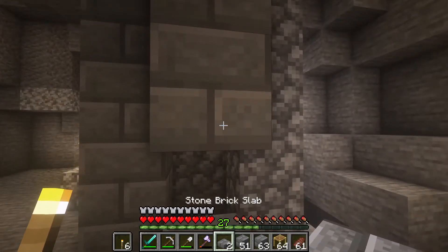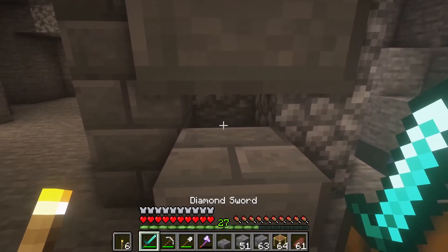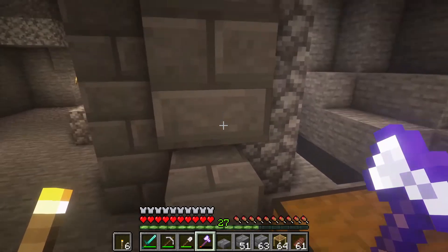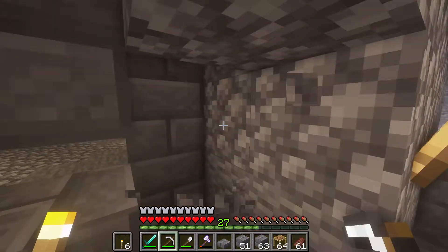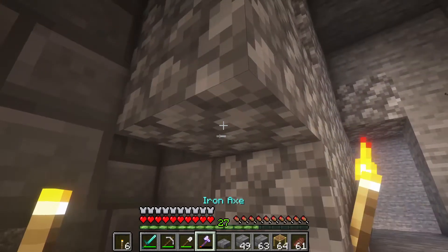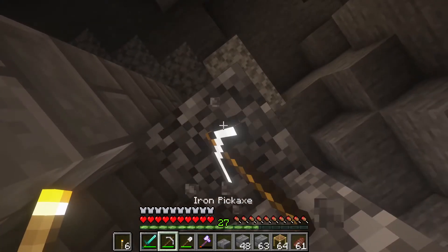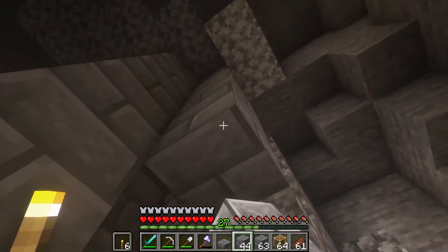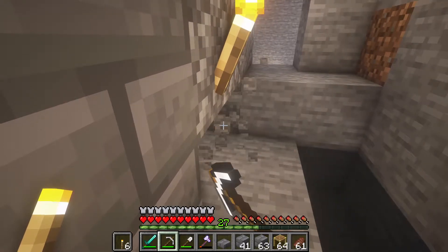Now we're going to place our slab here. We're doing this because the zombies are going to fall down, and those little baby zombies can fit through there — they can jump on it and fit through. So now we're safe. We brought protection. We're going to make that look pretty too. I like to look at stone bricks way too much in this game for some reason.